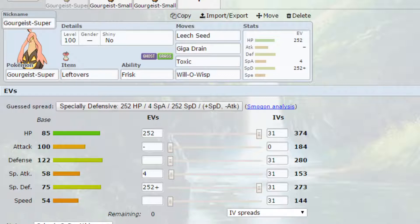For EVs you've got Max HP and Max Special Defense with a Calm Nature for more Special Defense and less Attack. You could go for Max Defense if you wish - if you do, you want to go for the Bold Nature instead. It's entirely up to you depending on what you want.